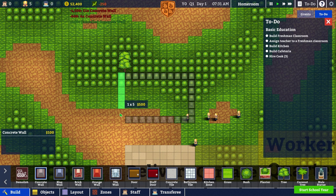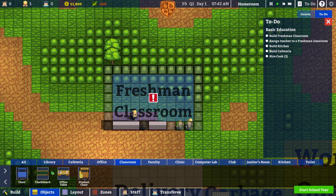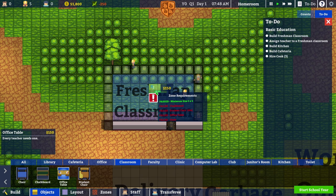It looks like a good time. We're going to designate a zone to this. Classroom — there you go. Okay, cool. We have a freshman classroom now. If you hover over it, you see what you need: a chalkboard, a student chair, an office table, and a chair. So an office table for the teacher — that sounds good.